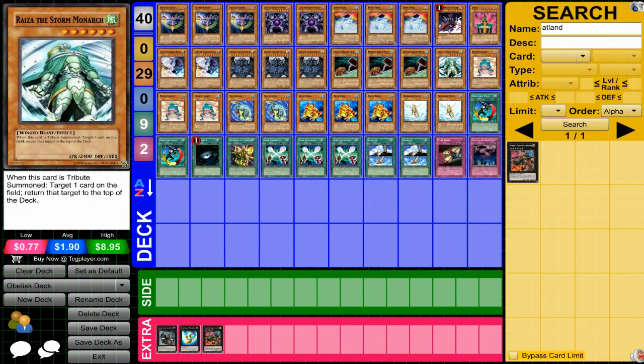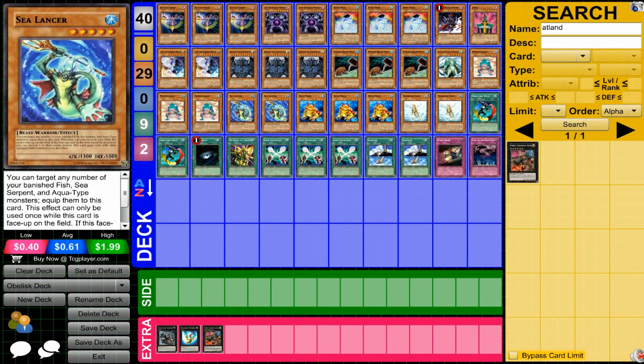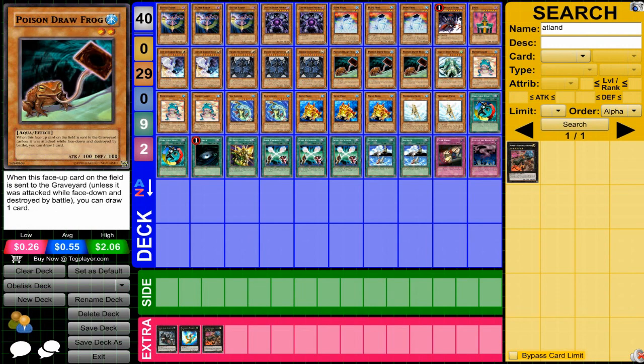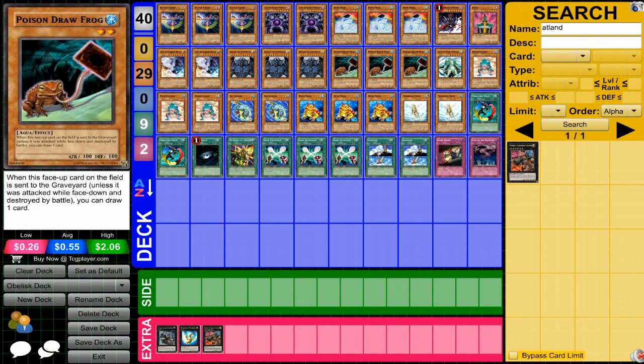Storm Monarch — nice effect and also a single tribute you can use. Ron and Toten is one of the true powers behind the special summon in this deck — his effect allows you to special summon frogs. Sea Lancer has a very nice effect because you'll be banishing frogs and once you equip them to Sea Lancer he'll be powerful, and when they get destroyed you'll be able to draw more cards. It's a process that allows you to keep getting monsters and cards.